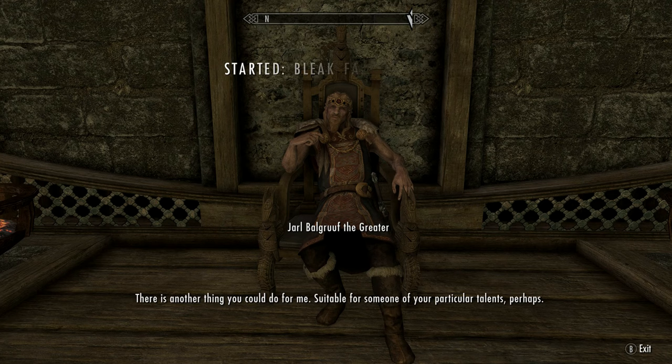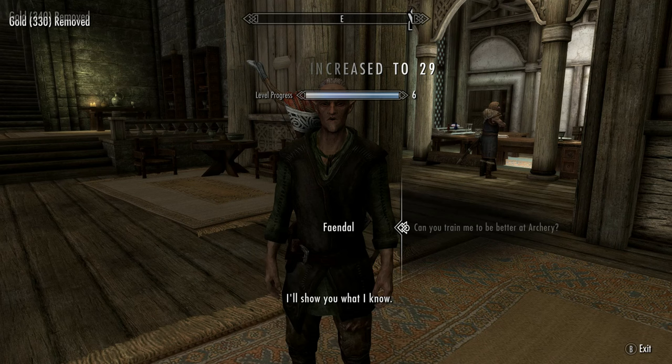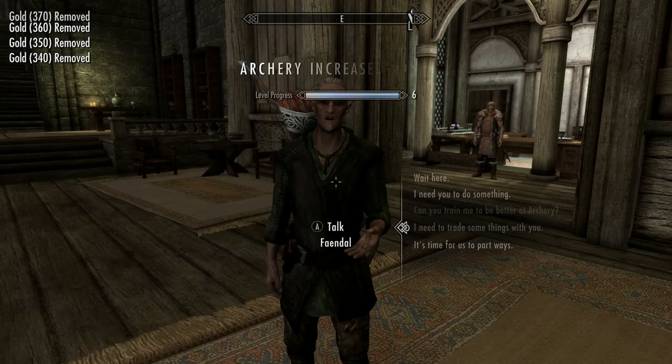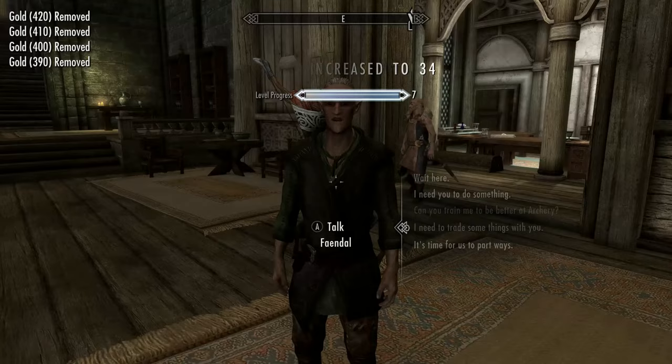You can head inside Dragonsreach now and progress the main storyline to Bleak Falls Barrow. You should have a good amount of gold now from all your looting and selling, so buy the training from Faendal. Take all of your gold back and repeat this cycle. If you're fortunate, you'll be able to get up towards level 50 already here if you keep levelling up. You can do this each time you gain a new player level.